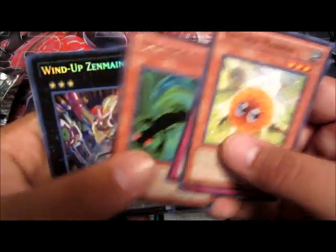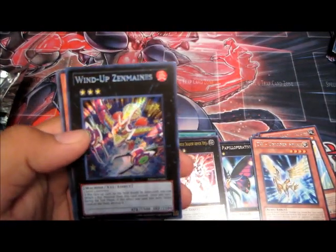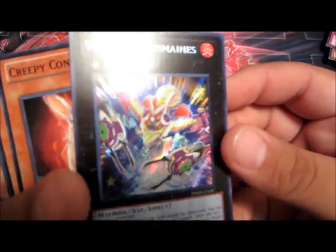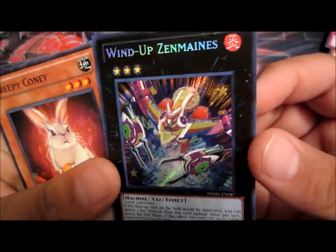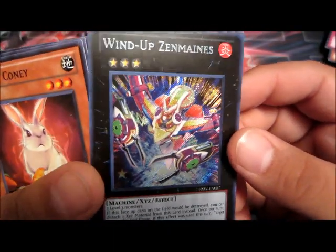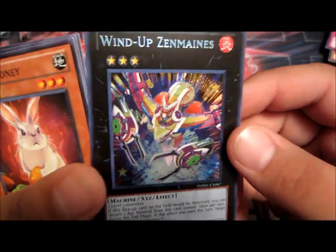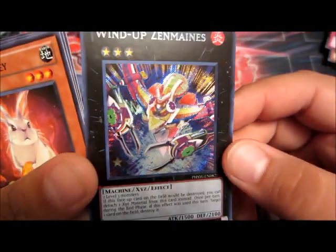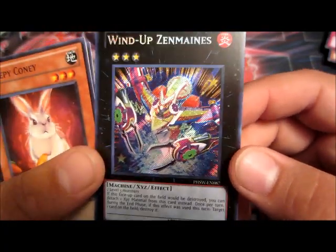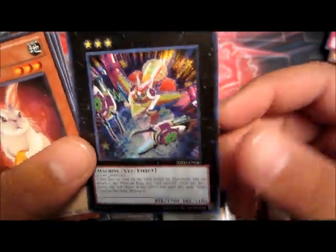A Kagetokage and oh my goodness, a Wind-Up Zenmaines! That is awesome - two secret rares, one Wind-Up Zenmaines secret rare. Oh that is awesome, I actually have one of these already, first edition when it was like a hundred bucks. I had got it and so I got another one - this one will be for sale or trade.